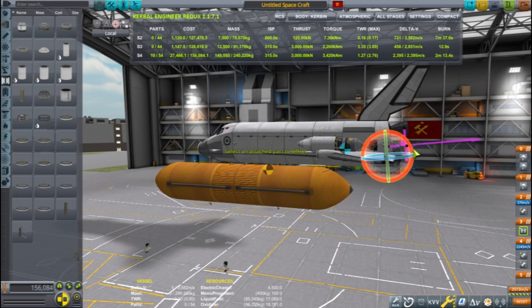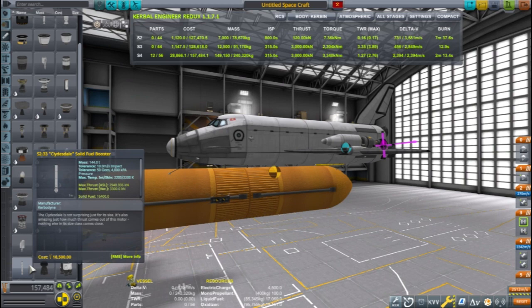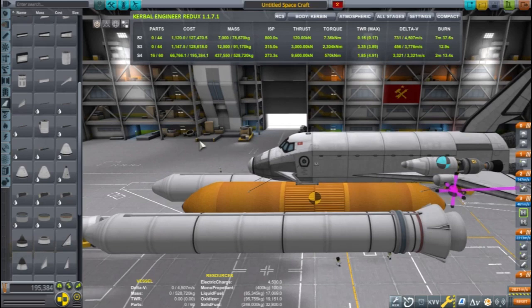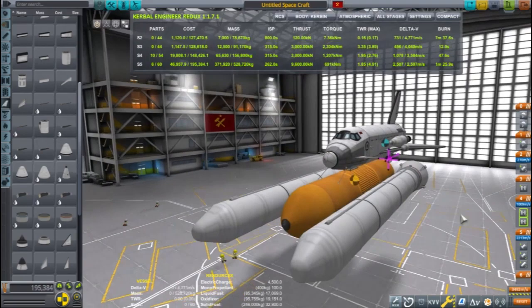Designing shuttles is definitely a more complex task compared to most other types of crafts. Now it is time to add the solid rocket boosters — I am putting on the Clydesdale engines. They have some engine gimbal as well, so that will help the craft stay stable during launch. After adding more parts, the center of thrust will need to be checked again. It is extremely hard to overemphasize the need to balance the alignment of the vector engines. The center of mass needs to keep within 10 degrees of the vector engine's center of thrust at all times, or this craft will spin out of control.